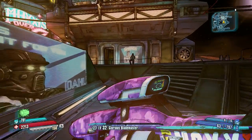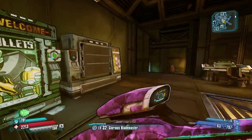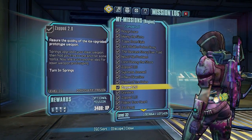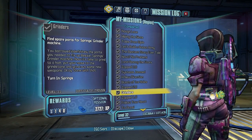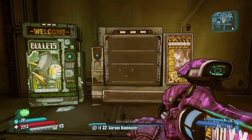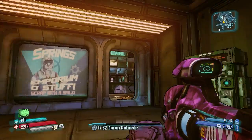It's really simple. Once you've completed the mission Grinders — you get it about halfway through the story — you get it from Janie Springs about halfway through the story. Once you've completed it, you can access this machine in her Emporium-O-Stuff here in Concordia.